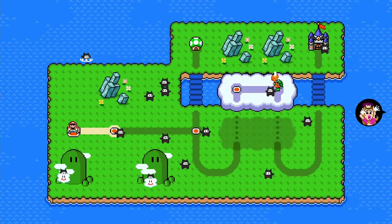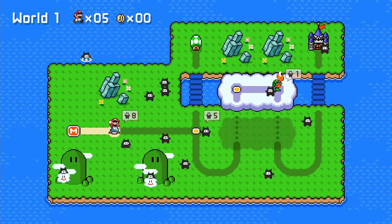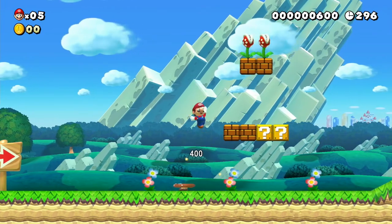Okay, we're coming Peach, don't worry. Mario gets impatient really quick. So yeah, we're going to go save Peach - Bowser has tied her down to the railroad track and we've got to get the deed to the ranch in time. World one: Piranha Plant Planes is going to be our first level.